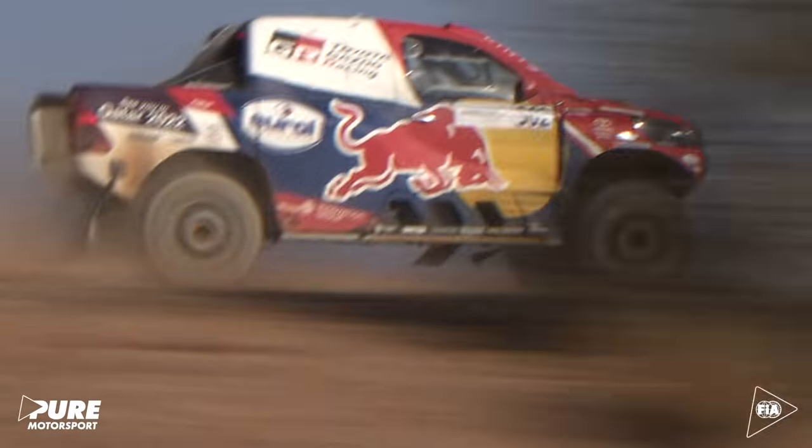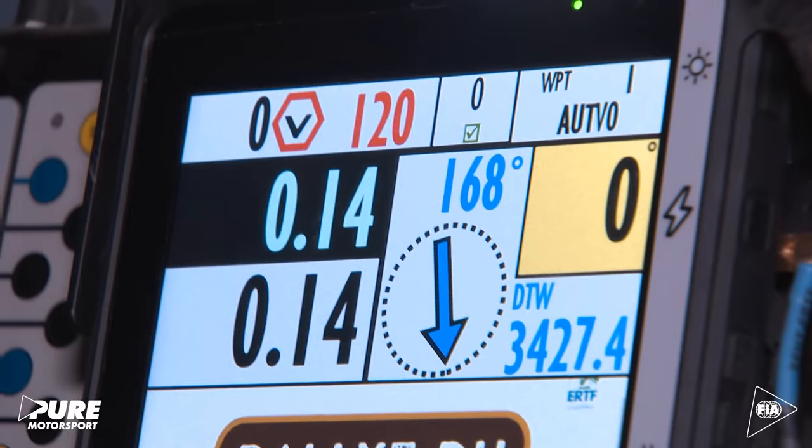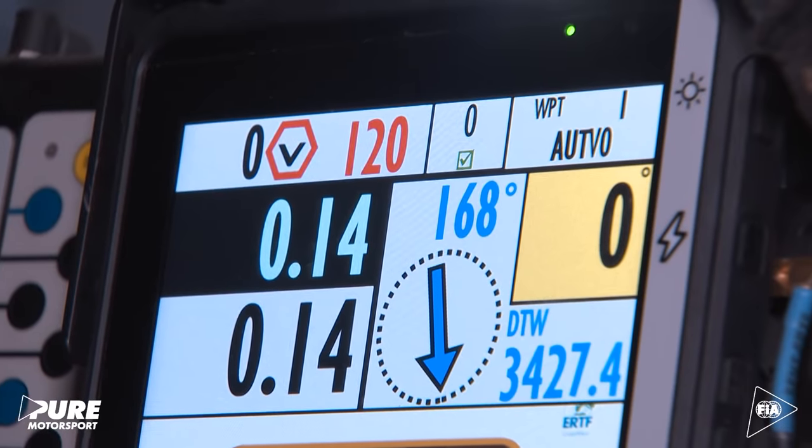The road book also shows the course of the route with important waypoints that participants must cross to reach the finish without penalties. Almost a year ago, the paper road book was replaced by a tablet — the digital road book. It's a good evolution for our sport. The main difference is that we no longer receive information the day before and cannot work on the line or check the difficulties of the next day. We discover everything during the stage.